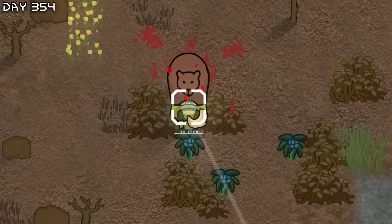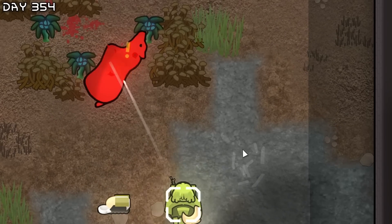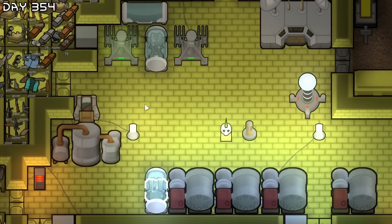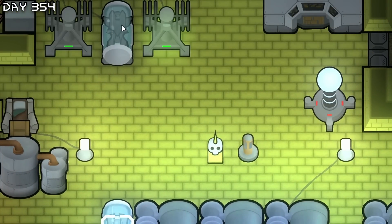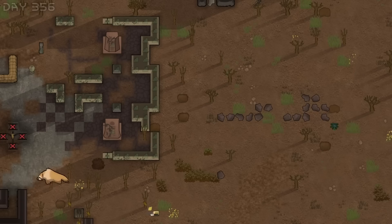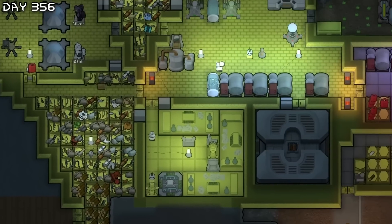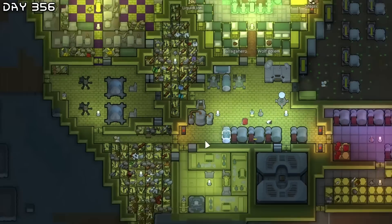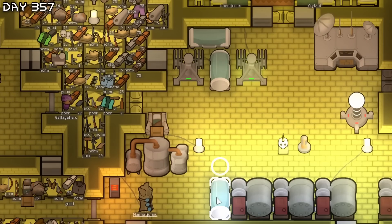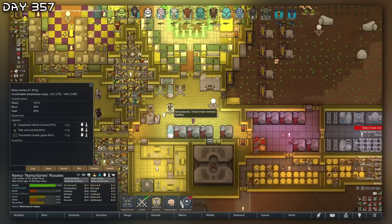Grizzly bear hunting Liquid Lion — I think he can solo this thing. With bionic arms he should be dead, yep. I want to mine some jade for jade sculptures. Once these kids are out they'll be 18 years old soon — 17 years and 19 days. I'm also going to remove all unnecessary structures on the map. Loan is out and Namur will be out in a second. We have an unbelievably impressive barracks now.